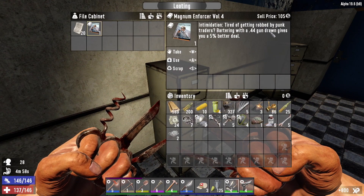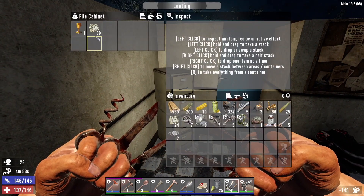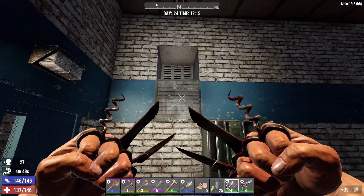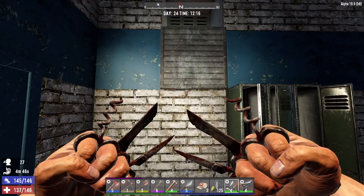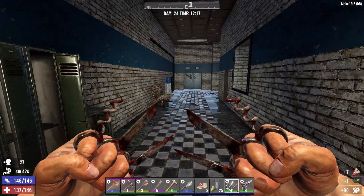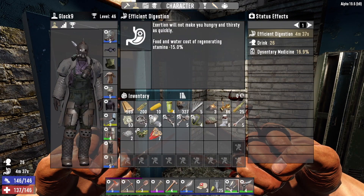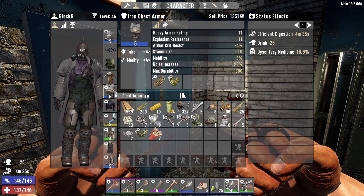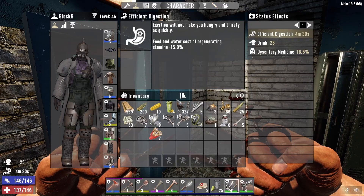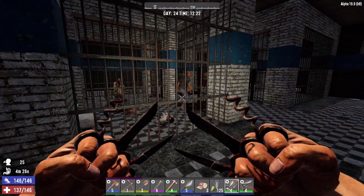Bartering with a 44 gun drawn gives you a 5% better deal — and I never realized it said a '44 gun,' not specifically the magnum. So I guess you can use a desert eagle and get that 5% deal; it doesn't necessarily have to be a magnum, it just has to be a 44 gun. Triple storage pocket mod — what can we put that on?